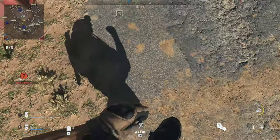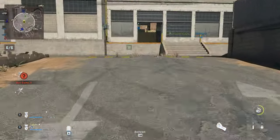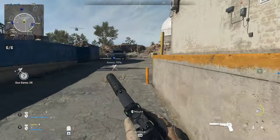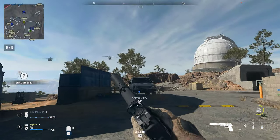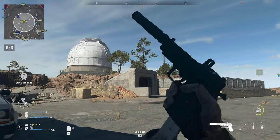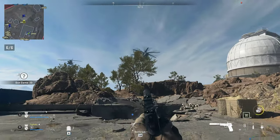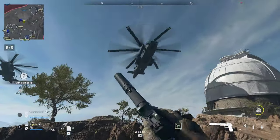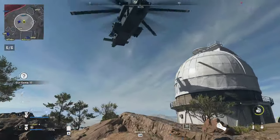All stations, this is Watcher 1. Intel reports no further AQ in the area. The observatory is secure. Breaker 1, Bravo is clear — no visible threats at this time. Keeping those weapons out of AQ hands will save countless lives. Thank you. Exfil platform is arriving on station now. Rally on the flight.